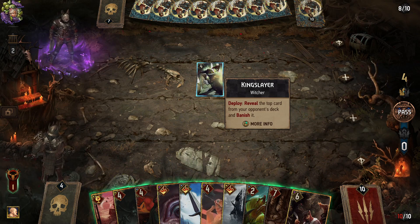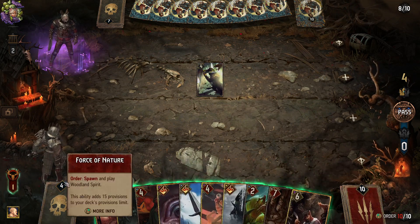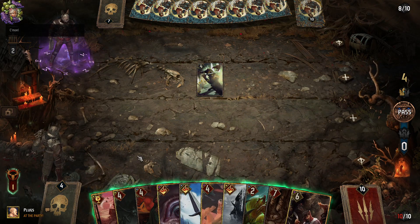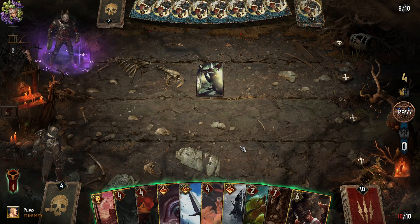Deploy: reveal the top card from your opponent's deck and banish it. Do I know what got banished? I'll try and work that out in a second. He really doesn't like me. Is this going to be a long round or a short round?